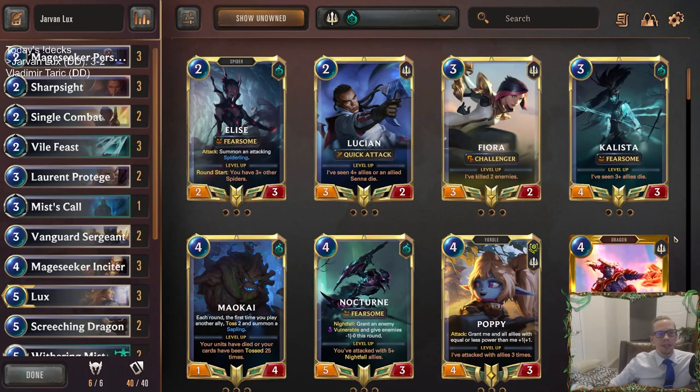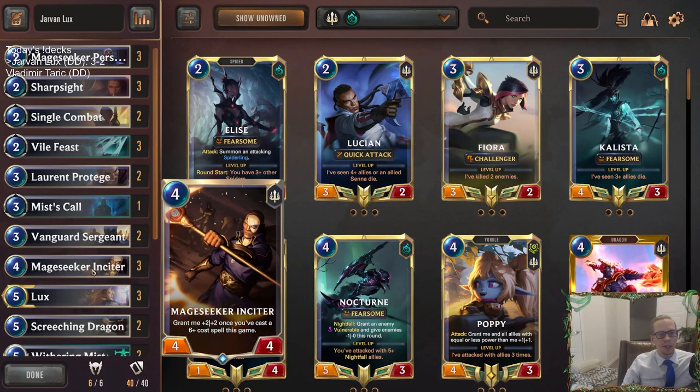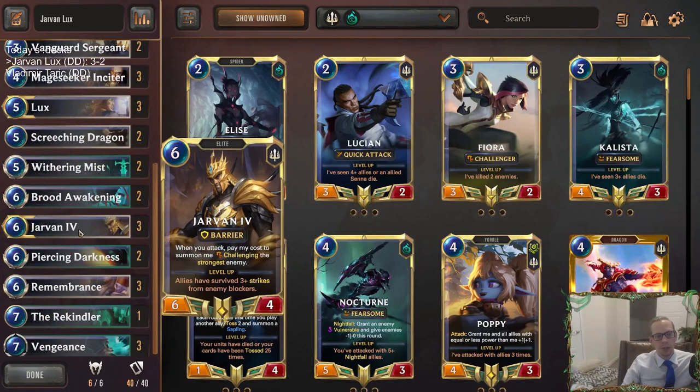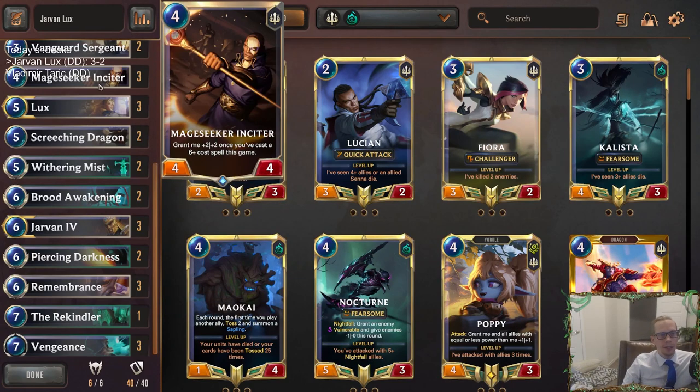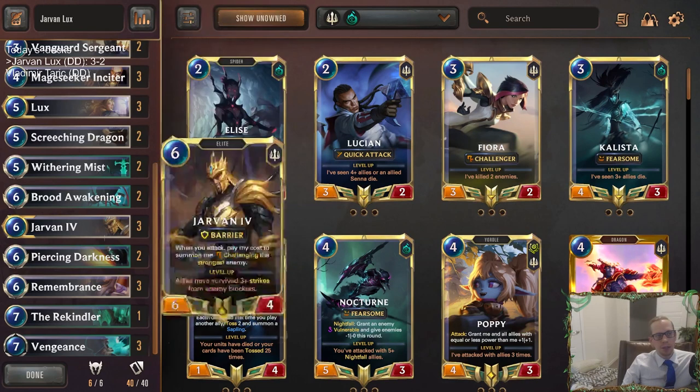Those four-mana 6/6s, just having a whole bunch of those — they were really big, awesome against our opponent's deck. But even the Jarvans really did pull their share because they forced a lot of resources from the opponent. They were challenging the Sivirs. Jarvan does match up really well against Sivir. Even though they had Concerted Strikes for each one, one of them took down a Concerted Strike plus a Sivir, and the other got that Concerted Strike out of their hand and let our four-mana 6/6s run wild.